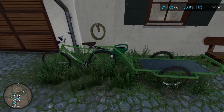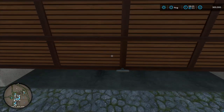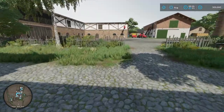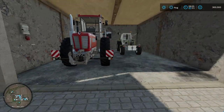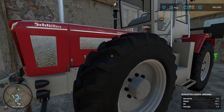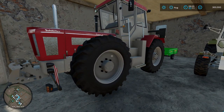Here's the house that you start off with. This bike and this little wagon right here is stored in here originally, but I took it out and I put the Nissan truck that it starts you off with in here. We'll come out here and kind of work our way around. We have the Schluter — I'm going to pronounce this wrong — it's got like 200-something horsepower. It's a mid-range tractor that we can use to do a couple of things.